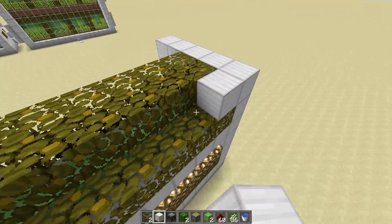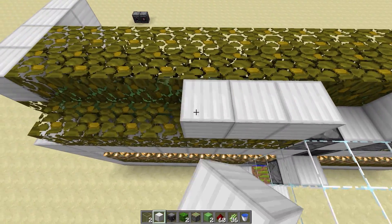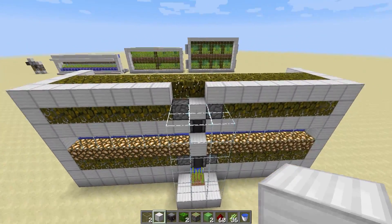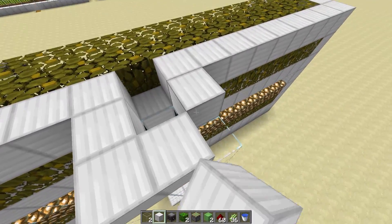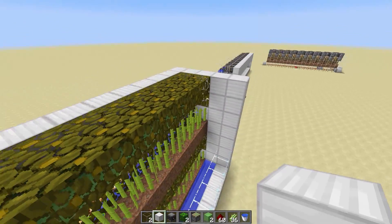You can add more glowstone for even more lighting should you choose. Again, it's up to you — at this point you can cap this off and just have your roof like so. Now if you are going to go higher, there is one caveat.